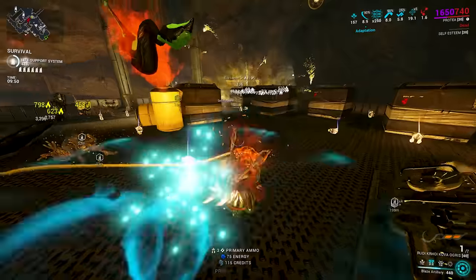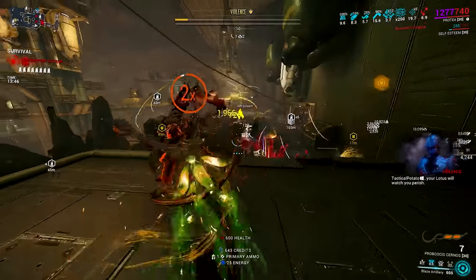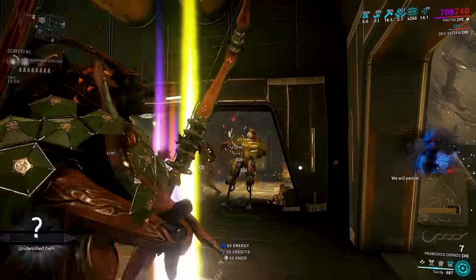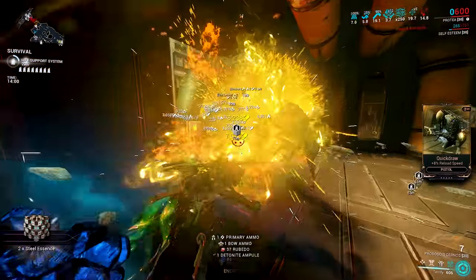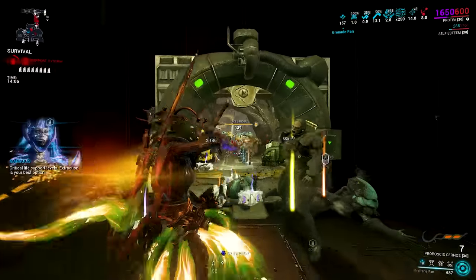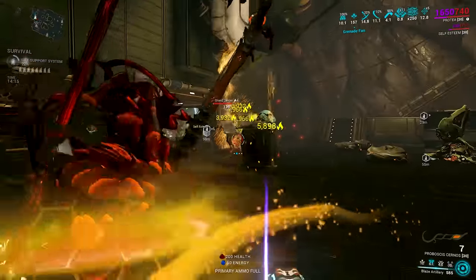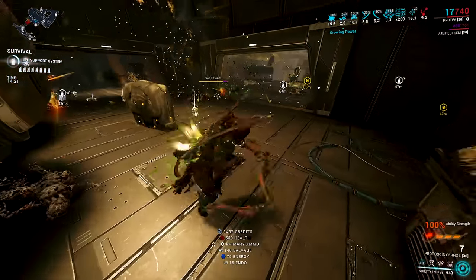In the end, I settled on using Terrify from Necros as the ability to subsume onto my Protea, in order to strip enemies' armor by 100% and then slow them down by 80% with its Creeping Terrify augment. Terrify right now is probably one of the best abilities to subsume onto a lot of warframes. On top of that, instead of the Kuva Ogress, I decided to use the Proboscis Cernos — an innate bleed and explosive viral bow equipped with the Internal Bleeding mod for more bleeds, to bleed them and also explode them for good measure. Throw in Protea's turrets and her never-ending supply of health, energy, and ammo, and it was a really fun setup.